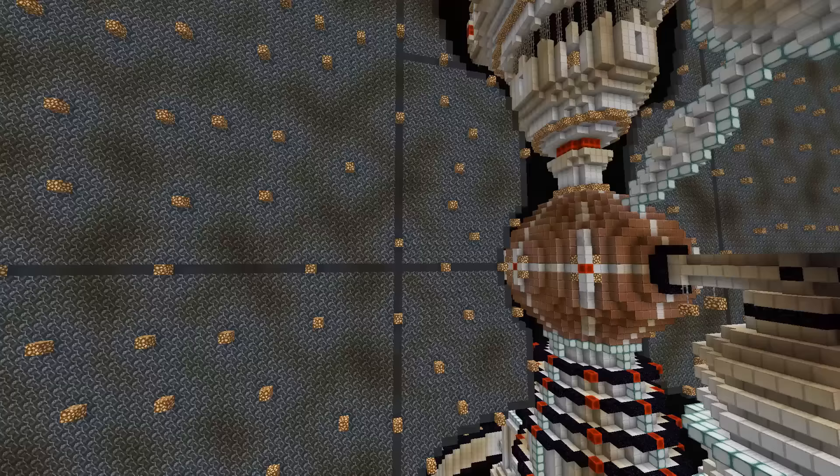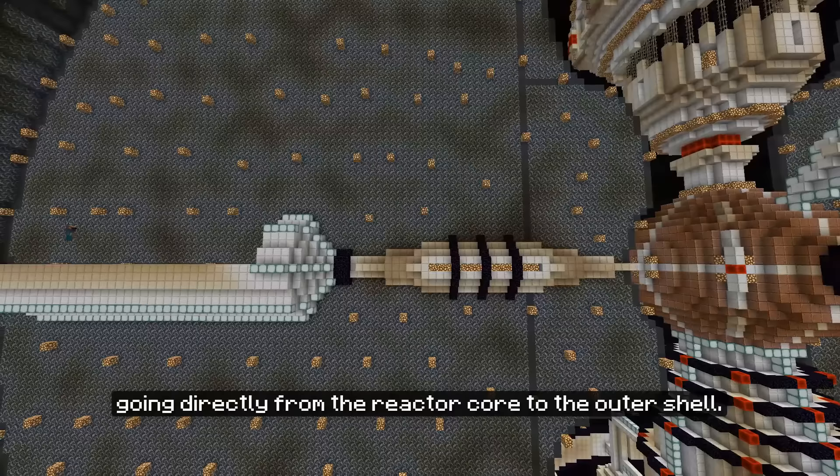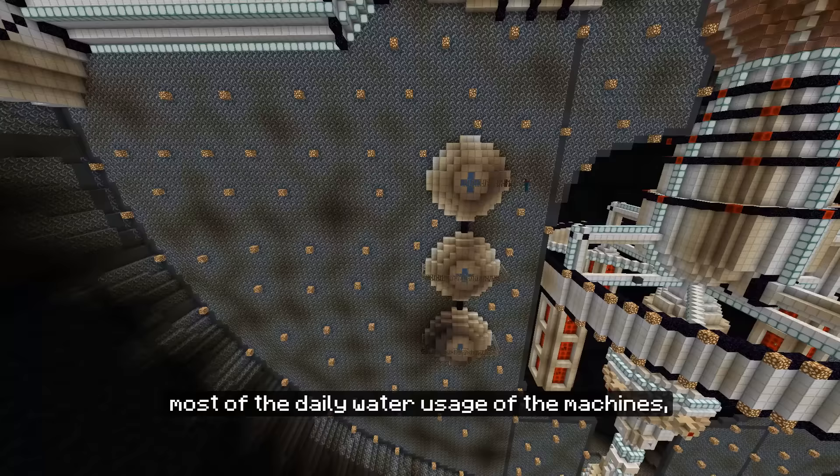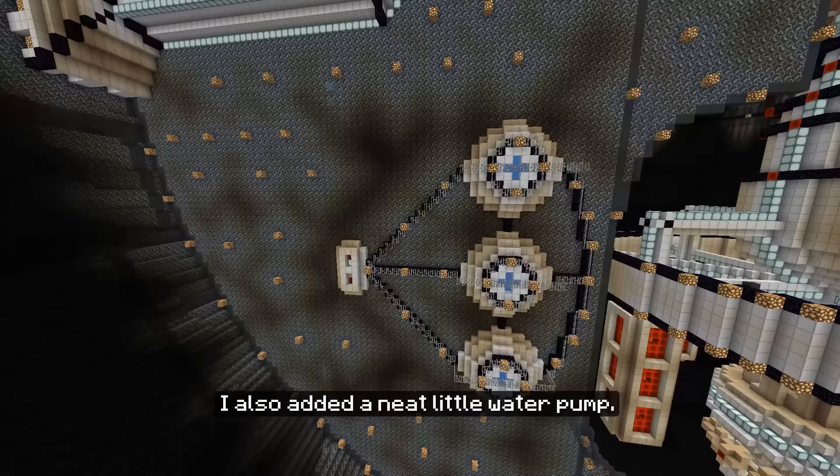After the walls were finished I continued by adding structures to the left side. I started out with the main hyperdrive going directly from the reactor core to the outer shell, which would be used by a real Death Star to move around. Below I built some small round water tanks responsible for processing most of the daily water usage of the machines, especially those on the left side. I also added a neat little water pump.